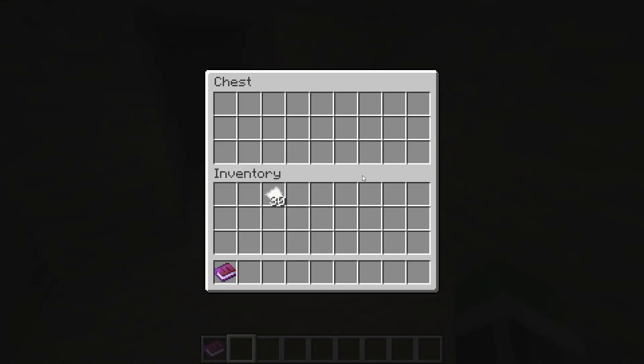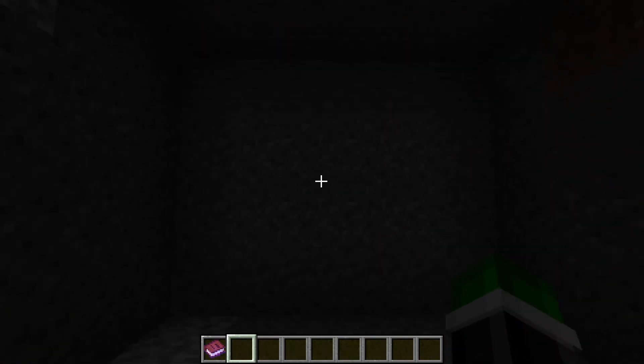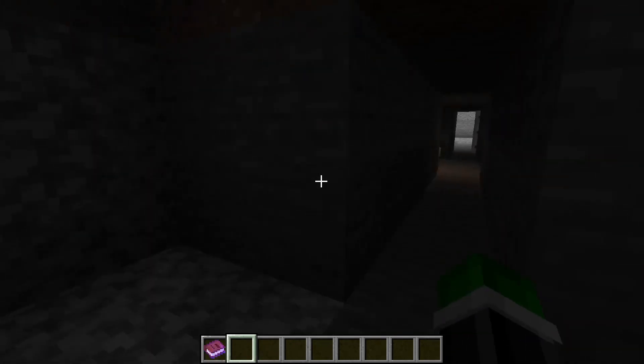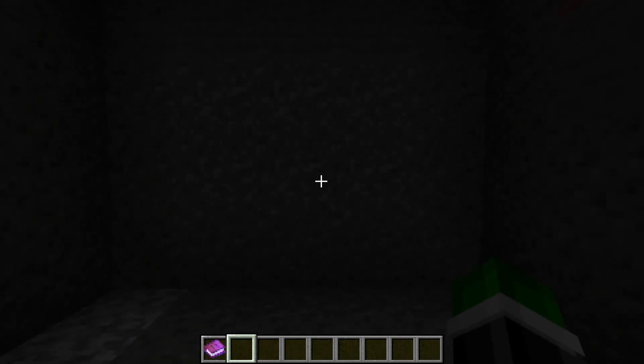So I've finished this room. All it is is a simple item detection unit. You put redstone tips in, it opens up the door and you can walk through into this room. This is going to be the last room until you can get to the redstone tips, because it's got to be extra secure, just so they know it's me. I'll see you when I've done that.